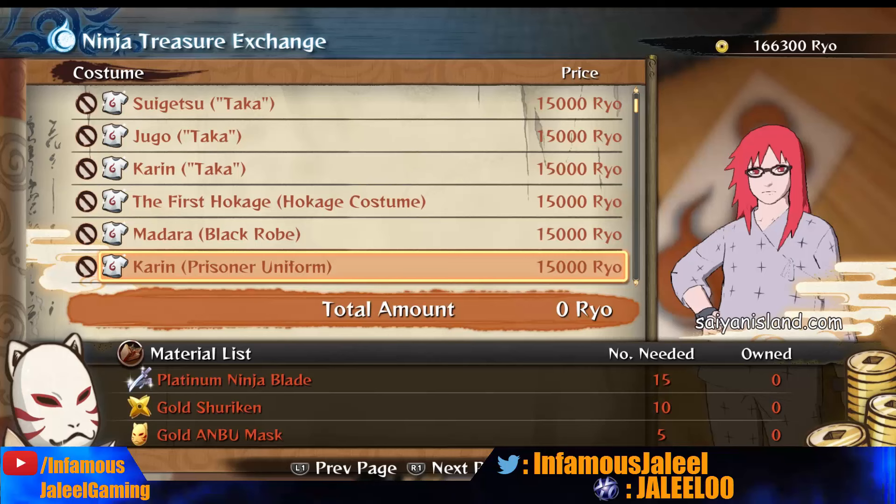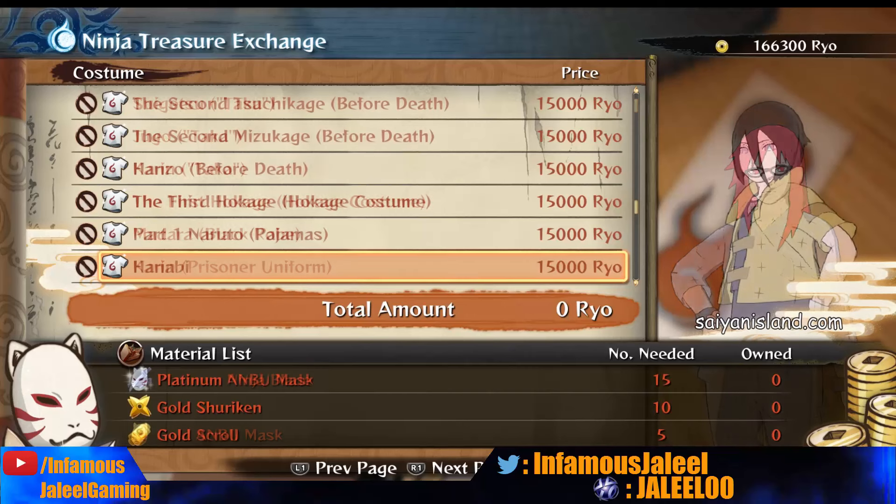We should just get those costumes off the base game. It's the last Storm game but it's whatever. Another one that really sticks out to people is the Hanabi outfit. This Hanabi outfit is actually kind of cool and I'm glad to see that a new character is getting some new DLC.